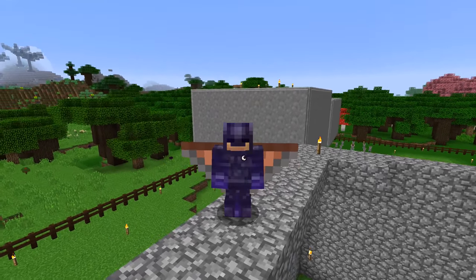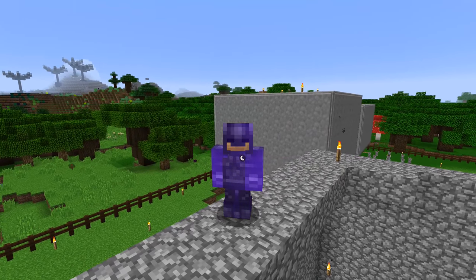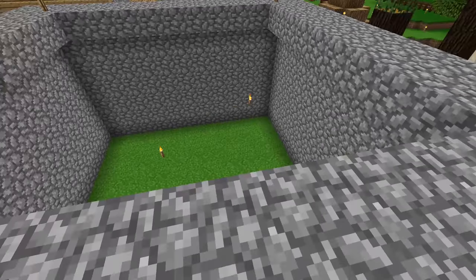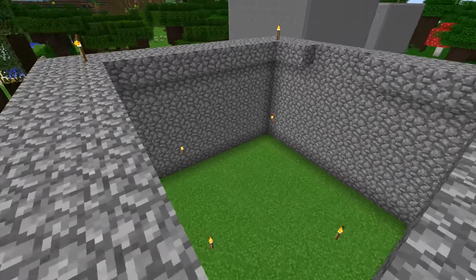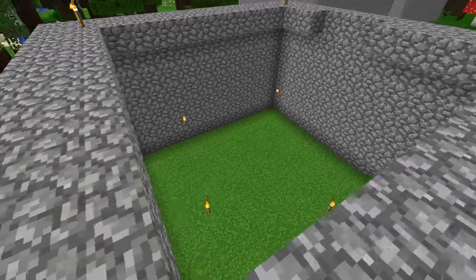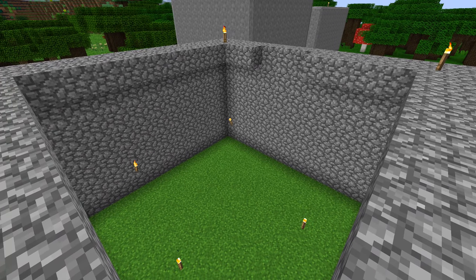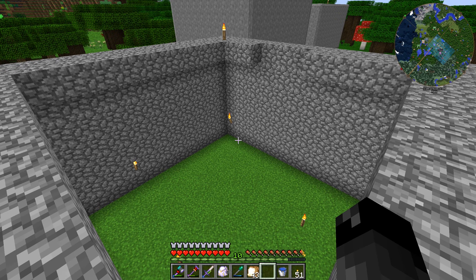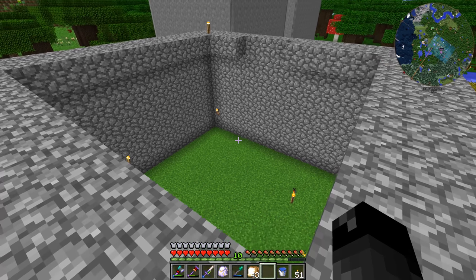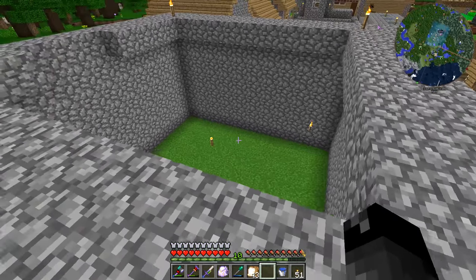What's up everybody, welcome back to another episode of All the Mods Expert Mode. So last episode we were trying to figure out the Shoggoth thing — our lesser Shoggoth down here, Fluffy — how to get Fluffy to erect one of those monoliths. As it turns out, I was doing it wrong. I was going through the book for Abyssal Craft, the Necronomicon, and in there it talks about the Shoggoth and that you need six of them in a 32-block radius in order for them to create those monoliths.